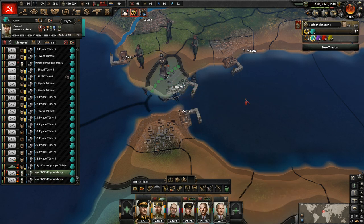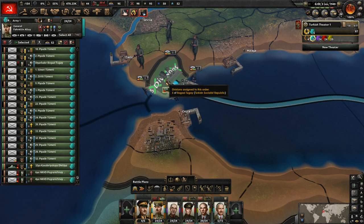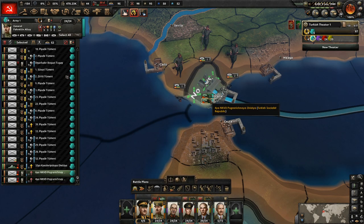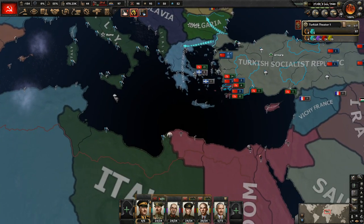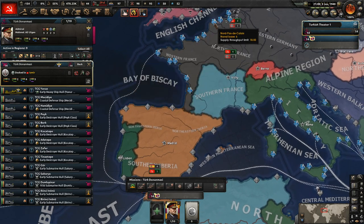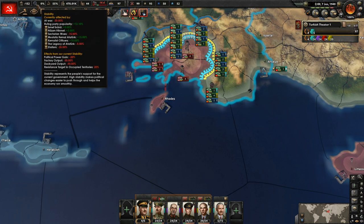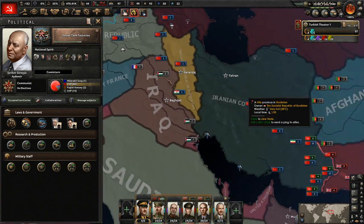One of you guys will stay here in Gibraltar and defend that city, so that we can now send our boats — send them to 'do not engage', and send them up towards the French coast. Try not to get sunk, that would mean a lot to me. How do I get — I have no stability right now, which is really not great. I've kind of really screwed up our situation here right now, but that's okay.